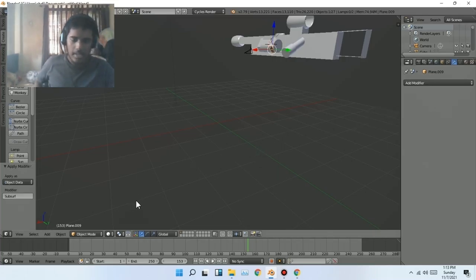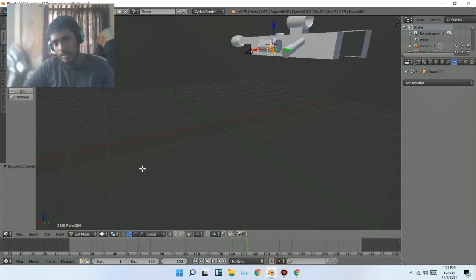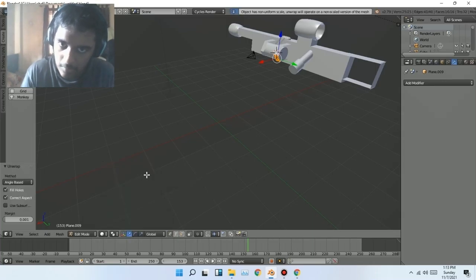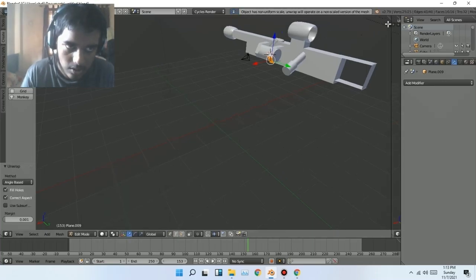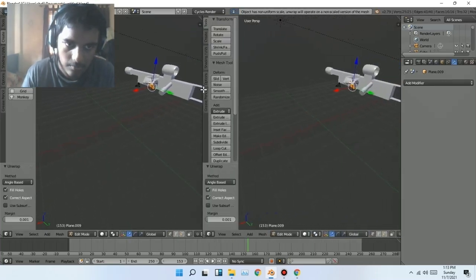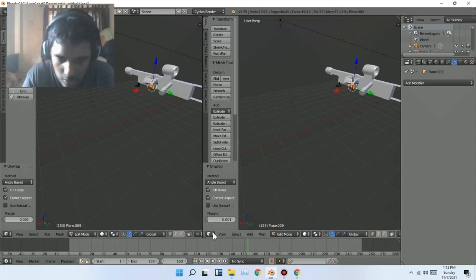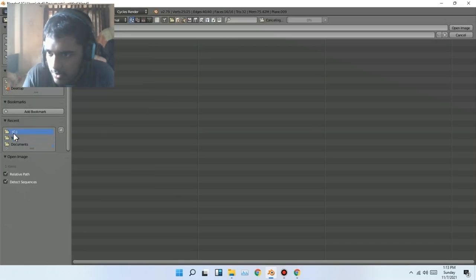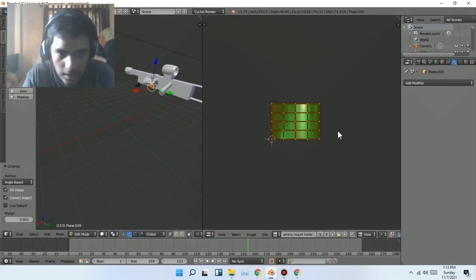Now what I need to do is go to the Simple file, click Apply, and make sure the View is set to 2 and Render is set to 2 before applying. Then go to Edit Mode, click Unwrap, and slide and drag that part.